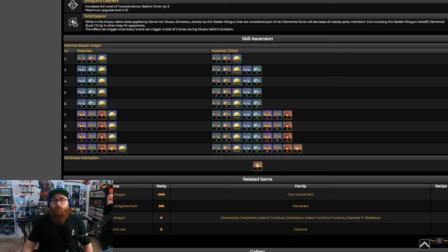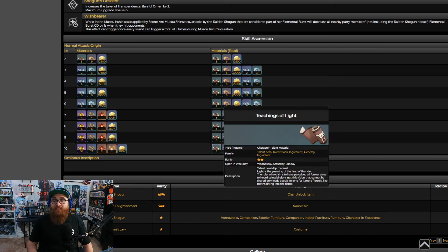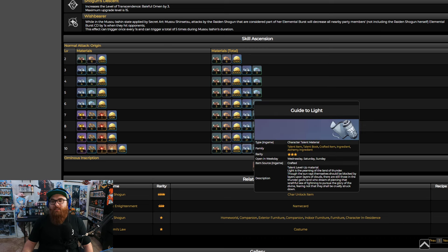Let's talk about what you need to triple crown her. First, the Teachings of Light, Guides of Light, and Philosophies of Light. These are available Wednesdays, Saturdays, and Sundays in Inazuma. This video is going to release on Friday, so farm them on Saturday — and Sunday as well. Make sure you select the exact stage of the domain you need. You're going to need 9 Teachings, 63 Guides, and 114 Philosophies. Three teachings make a guide, three guides make a philosophy.